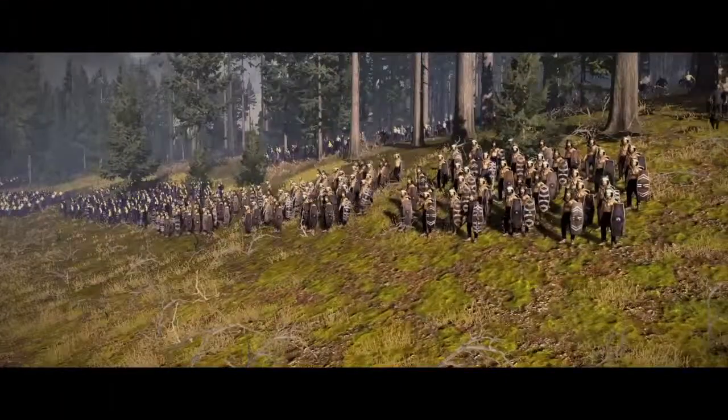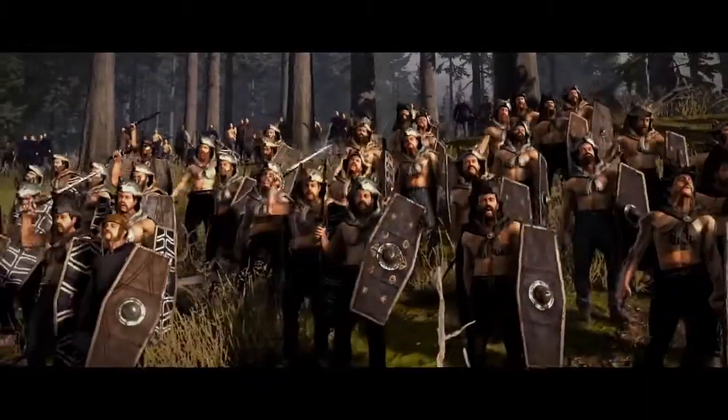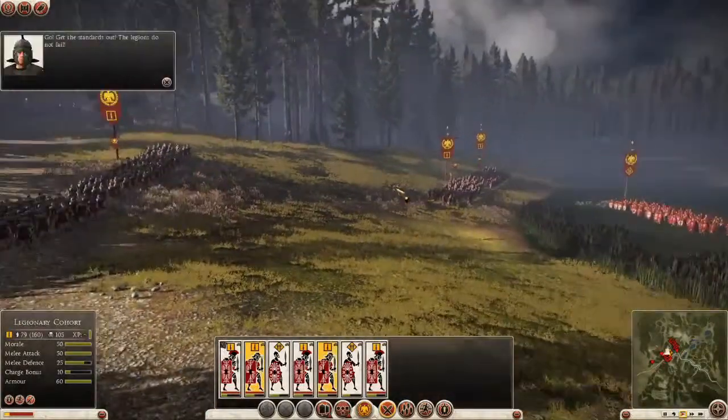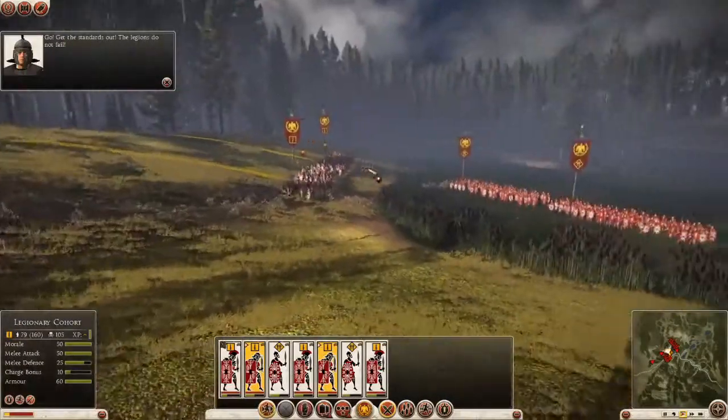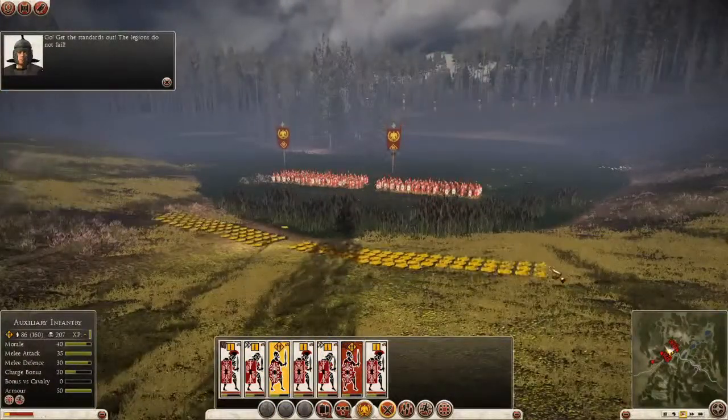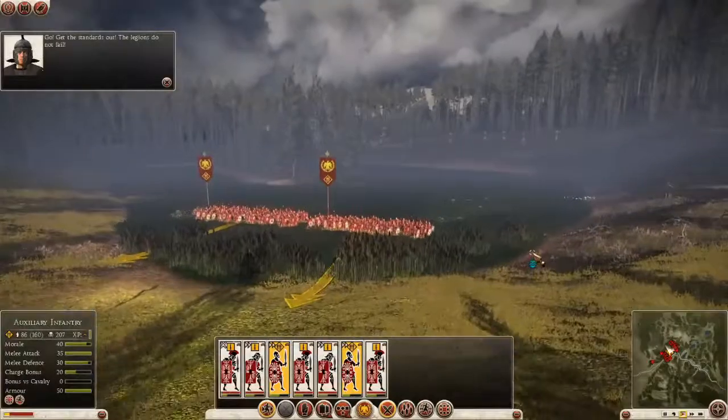Berserkers! So we've managed to fight off waves of light units so far, but this is where the Barbarians deploy the heavy guns. Berserkers are seven-foot walls of muscle. They fight hard and fast, and in these kind of numbers they're going to punch through our troops like a wrecking ball. I'm actually going to sacrifice a couple of units here as a human shield to buy the rest of my army some precious time.